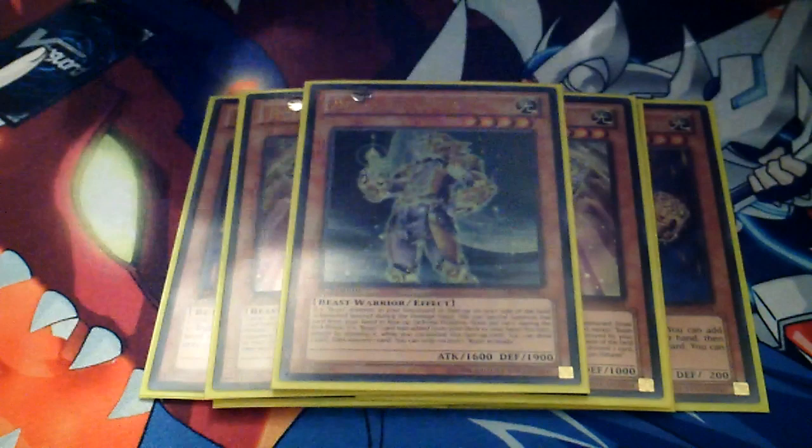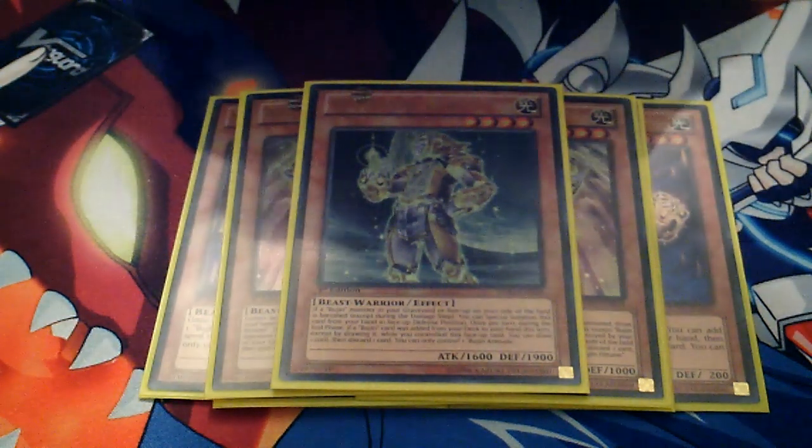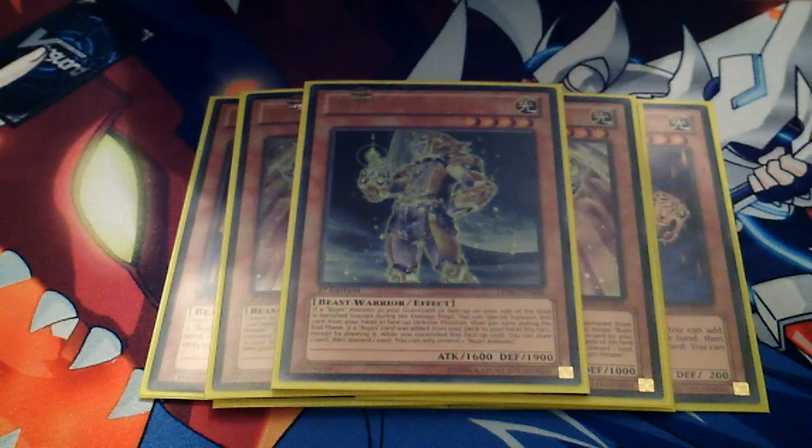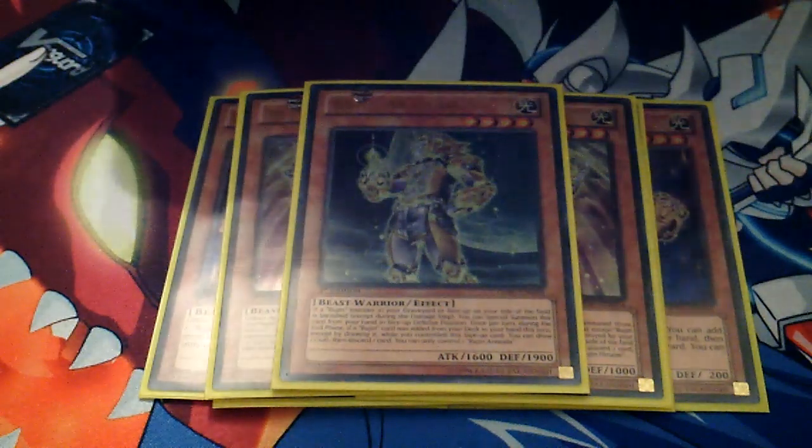For the last Bujin Beast Warrior, I run one Arasuda. Arasuda, in my opinion, is not the best card, but it can help if you're in a sticky situation or want to play defensive. It has a big 1900 defense anyway, so it's all right.